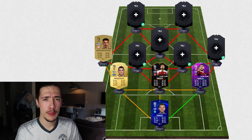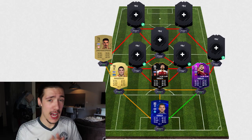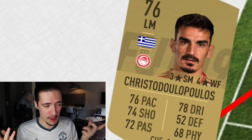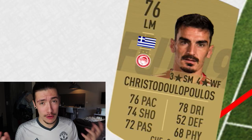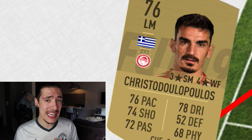Moving up the pitch, we come to the left mid, and as we can see it is Christofodopoulos — I'm probably wrong on the pronunciation, let me know. He is a base gold card, not a rare, sitting at 76. Decent stats on his card — he's probably usable in game. He's got solid 70s: 76 pace, meaning you can probably use him down the wing. 78 for dribbling, which is a key stat. And even 74 for shooting means he's probably solid cutting in and getting a shot or two in from the left wing, left mid position.